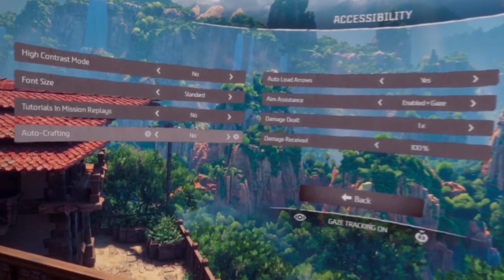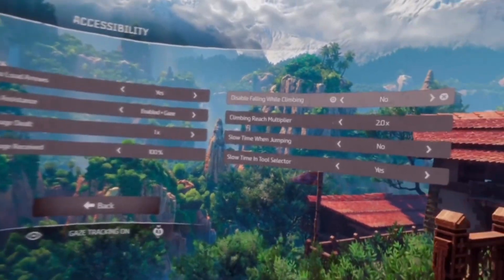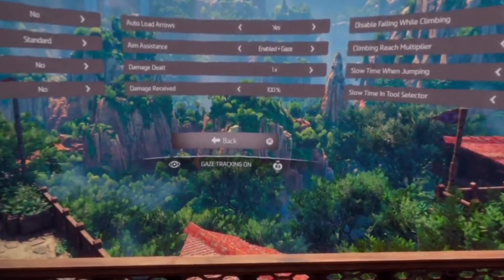Next, go into the Accessibility settings and make sure that you have Auto Load Arrows, Aim Assistant set to Enabled plus Gaze, and the Climb and Reach Multiplier set to 2.0 times. That will help you.